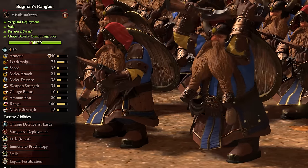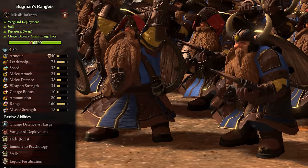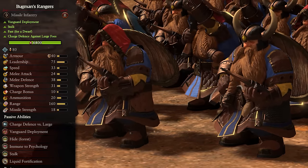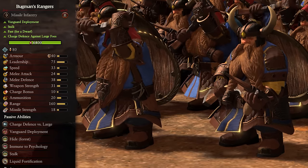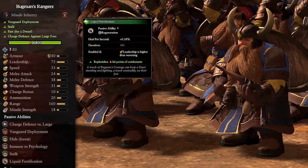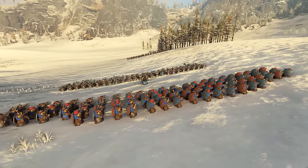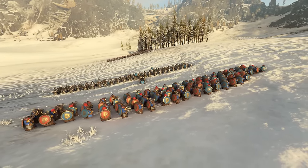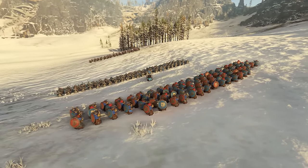Next we have Bugman's Rangers. These are a tier 2 unit, come with vanguard deployment and stalk, are faster for a dwarf, and have charge defense versus large. These are a super weird unit — they have the exact same missile strength as basic Quarrelers and two less ammo, but gain improvements to most other stats. They also gain charge defense versus large, immunity to psychology, and even regeneration, but are still the same ranged damage as Quarrelers with half the ammo. I wouldn't really use them myself since Quarrelers will do just fine if you keep them on the back lines and safe, so upgrading to these guys will be a little bit pointless. Stick with the other later game ranged units and you'll have way more damage, as long as you stick to the turtle playstyle.